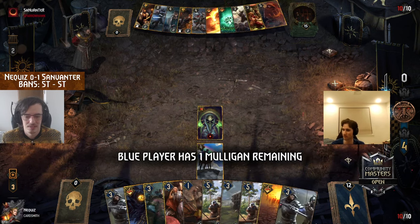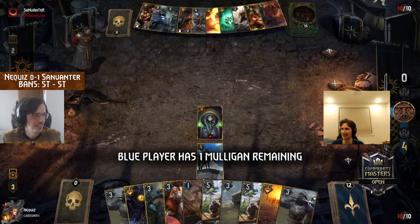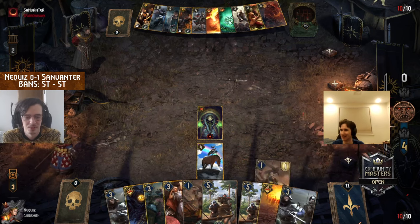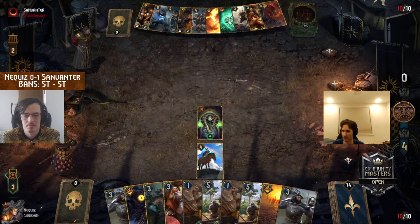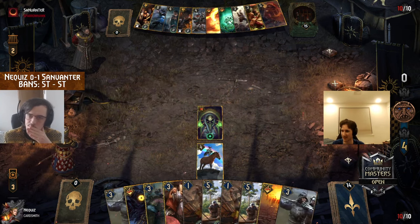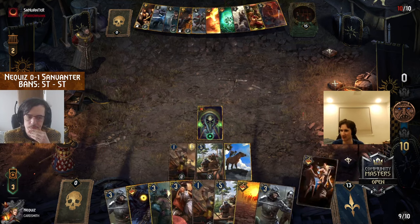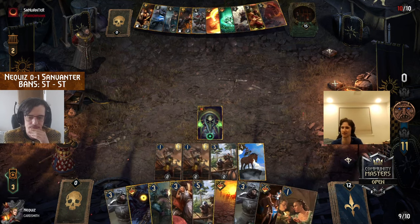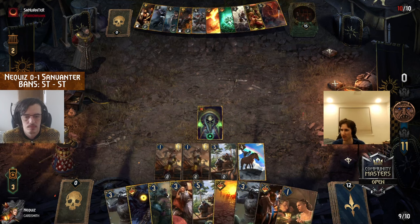There is Heatwave in Nequiz's hand, so that Madoc might just make a cameo appearance — not really staying for too long. This is going to be rough for Madoc: you have Heatwave for the Madoc, Muzzle for the Phoenix, Boiling Oils for Master of Puppets, or if they try to get through Illusionists you have the pings from Caraballistas.